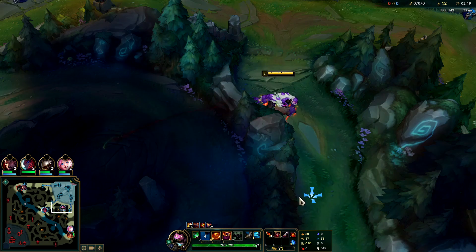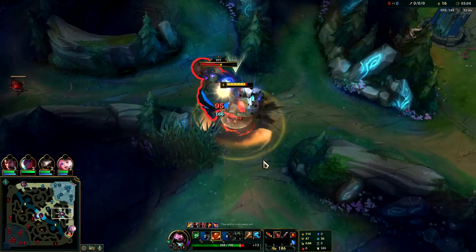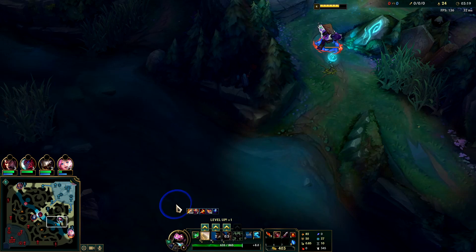We're going to hit the Wolves with the Cleaver over the wall. Go ahead and clear these guys. We Cleavered the Blue Buff to pull them over here so we can take Blue Buff and Wolves at the same time. We're going to hit Gromp with our next one. Even with my blunder on the Golems early, we're still able to do this at a reasonable time — 3:17, pretty solid. We're going to Scuttle a little bit late but full clear plus Doran's Blade, you should be able to win all your fights.